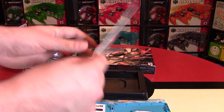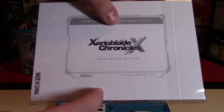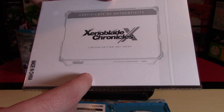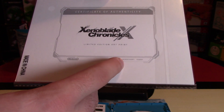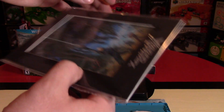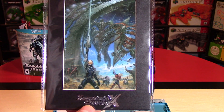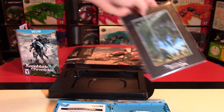Let's take a look at this matted art card. On the back it does say Limited Edition Art Print. I'm not sure if they're actually numbered. This one does say Certificate of Authenticity, 2015 Nintendo slash Monolith Soft. There is a number down here, but it's like a serial number — I don't think these are actually numbered in any way, but that's pretty cool. You can put this on your desk if you're a huge fan of the series. So that's really neat that they included that.